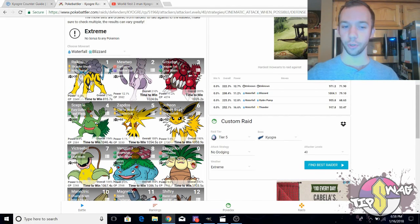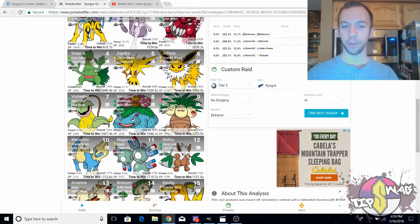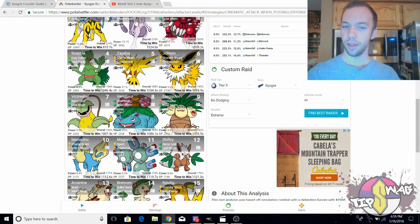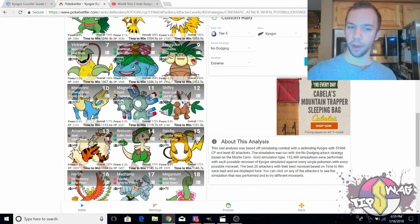Bringing in Zapdos, Jolteon, and Victreebel could be very potent options for your Kyogre team. For Zapdos, you want Thunderbolt. For Jolteon, you can do Thunderbolt or Discharge. Victreebel you'll have Leaf Blade. Now, Pokebattler does list Venusaur and Exeggutor, but they're operating on averages — averaging when Solar Beam wins and when it loses. After the first Pokemon in the fight, Solar Beam will probably lose more often than not. If you're lacking the top Pokemon, shift down to Electivire with Wild Charge, Magneton with Discharge, and Shiftry with Leaf Blade.